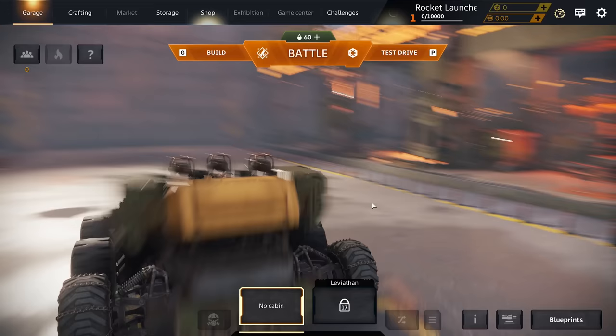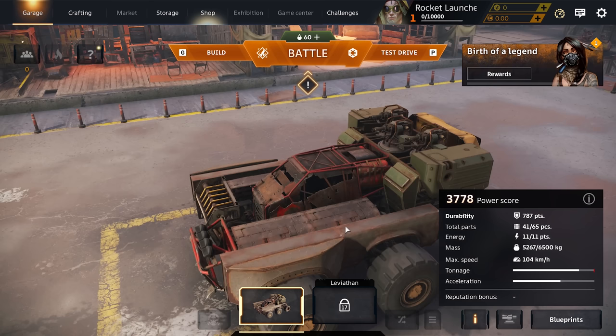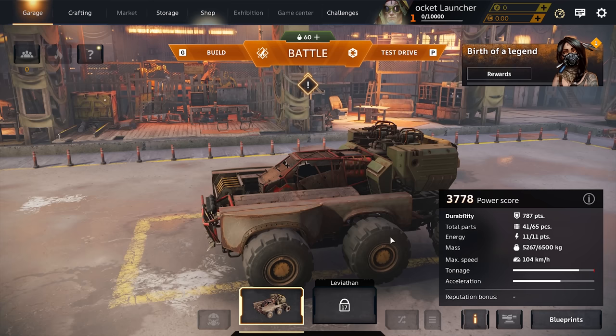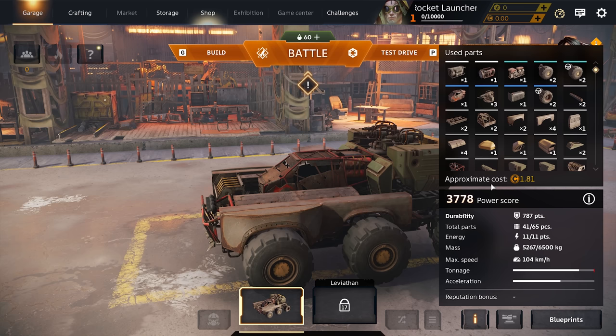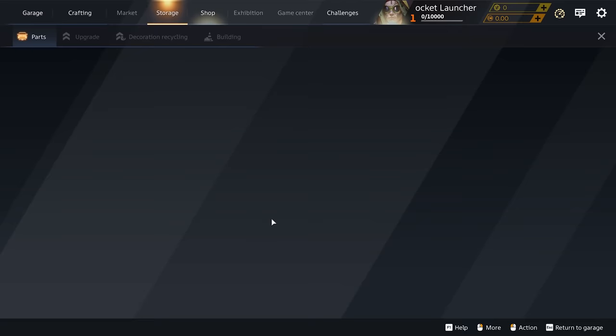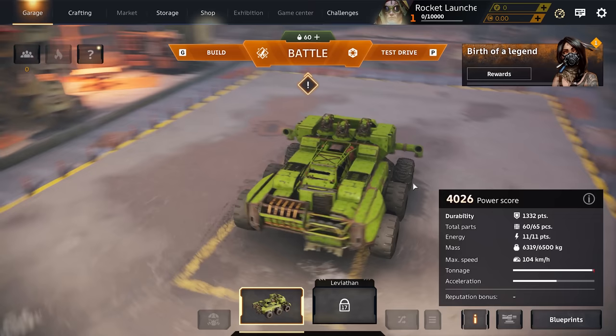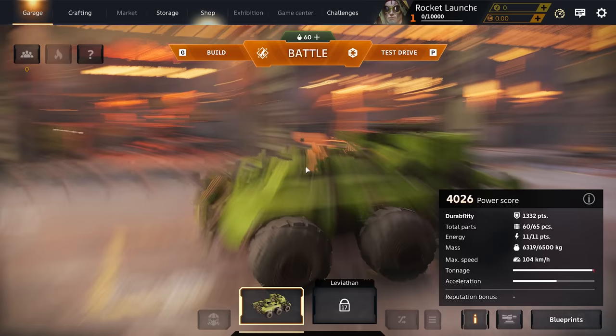Let's make this build look a little prettier. We are almost at 4,000 power score with just free parts — you guys are telling me low power scores like 2,500 but that's just the starter power score. You can get up to 4k power score with free stuff. We have 104 km/h top speed, our total part limit is already 65 with the free packs. Our build is ready at 4,000 power score, using 60 parts, 11 energy, with a decent amount of firepower.